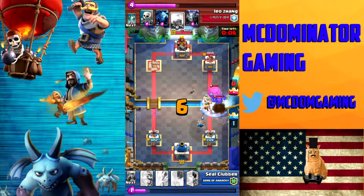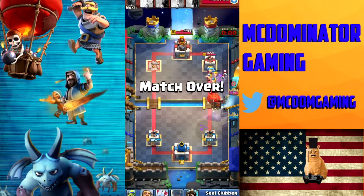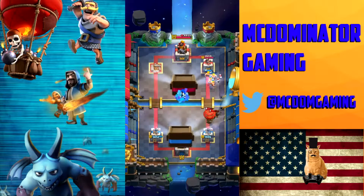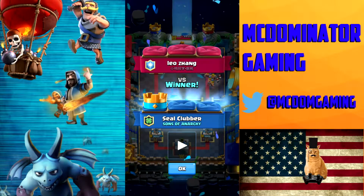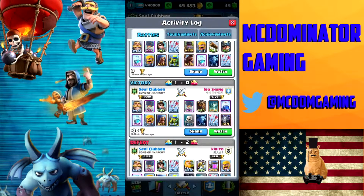No Lightning came right away. As soon as they're both on top of each other, I go ahead and Freeze them, let my Wizard do some work, and the game's over by that point. The only time I struggle with a Lava Loon is when they send them separate — if they send the Balloon more towards the middle and the Lava Hound on the outside, and I cannot get that combo hit with my Wizard, then I have a little bit of trouble.